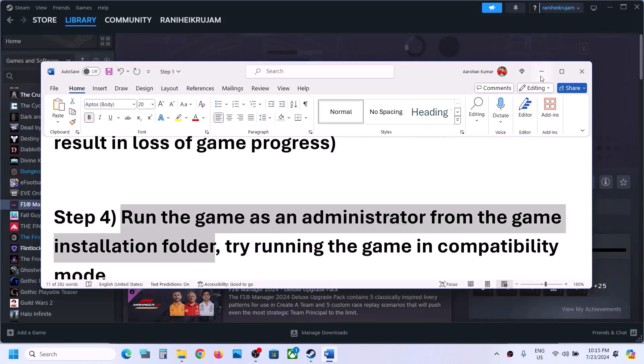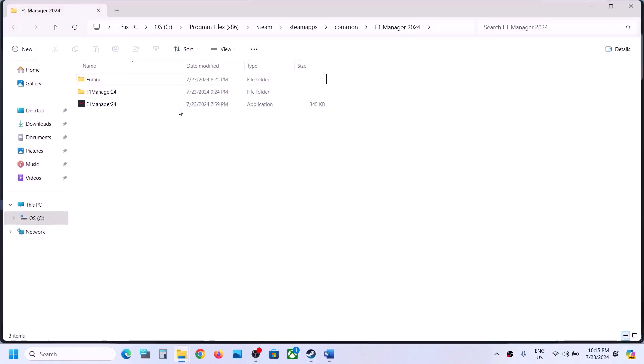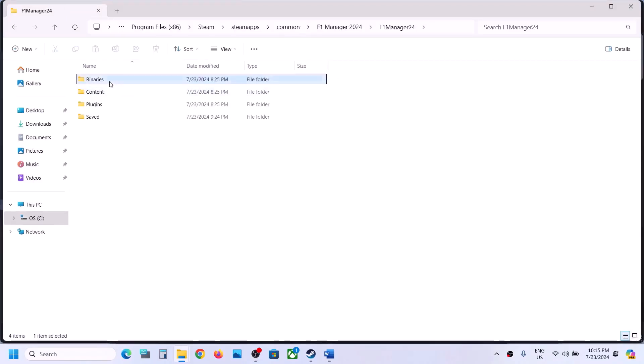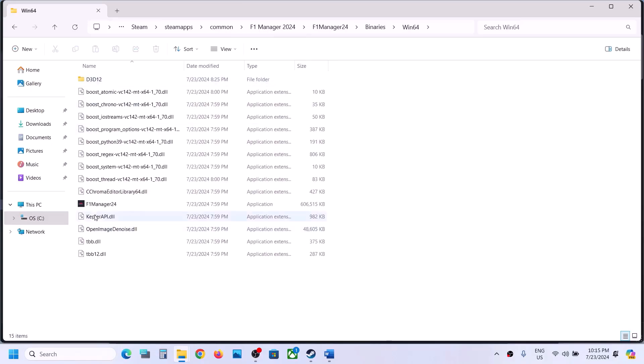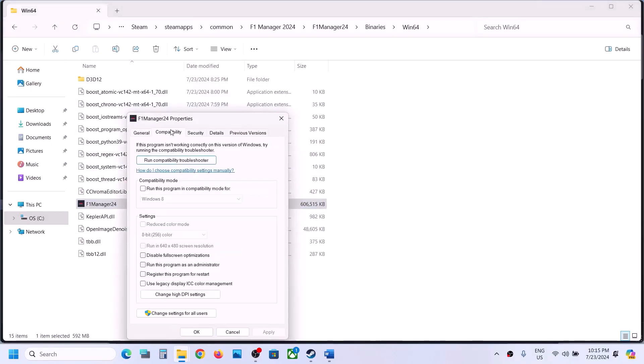If still not working, the next step is to run the game as administrator from the game installation folder. Right-click on the game, select Manage, then Browse Local Files. It will take you to the game installation folder. Open the F1 Manager 24 folder, then Binaries, then Win64.